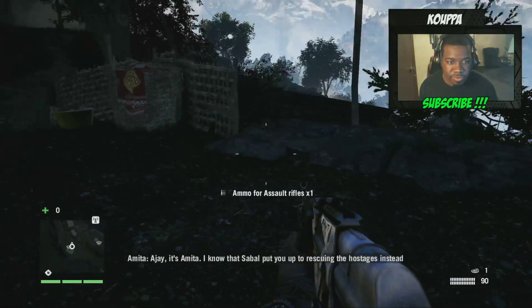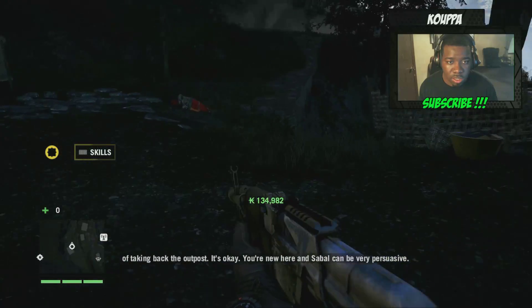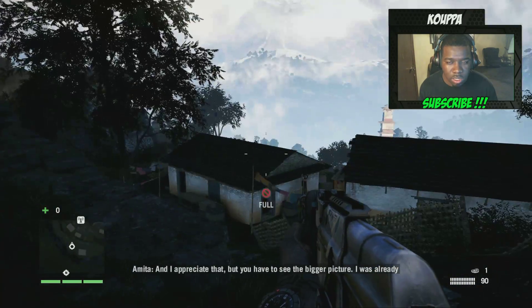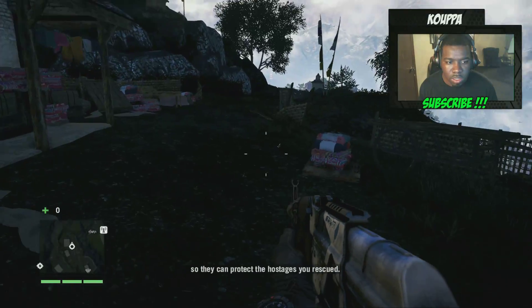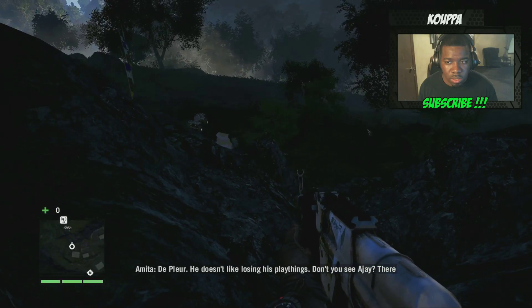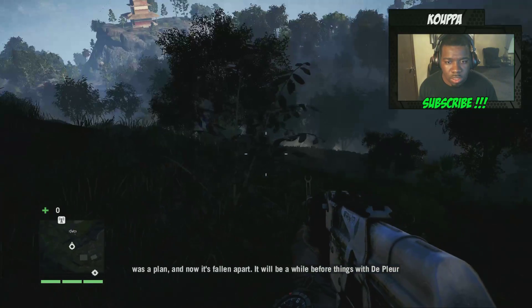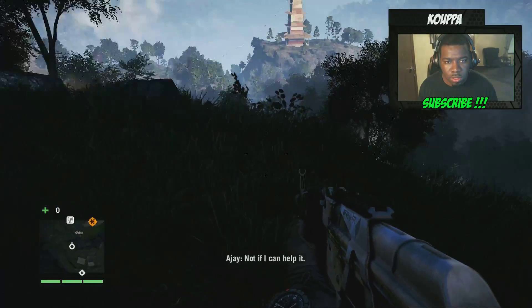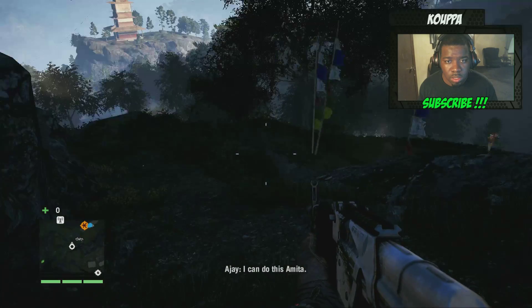It's Amita. She says: 'I know that Sabal put you up to rescuing the hostages instead of taking back the outpost. You're new here, and Sabal can be very persuasive. I just wanted to do my part. But you have to see the bigger picture. I was already making arrangements to deal with the outpost, but now I have to retask my fighters to protect the hostages you rescued. Protect them from what? Deplu doesn't like losing his playthings. There was a plan, and now it's falling apart. It will be a while before things with Deplu blow over — meanwhile, the enemy soldiers in that outpost will have plenty of time to dig in. Not if I can help it. Attacking that outpost on your own would be suicide, RJ. Wait until we can give you the proper support. I can do this, Amita.'